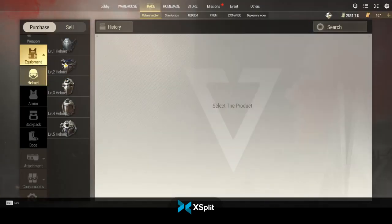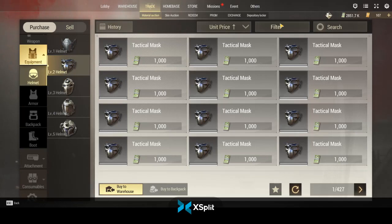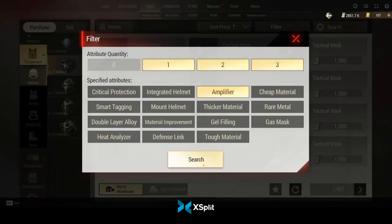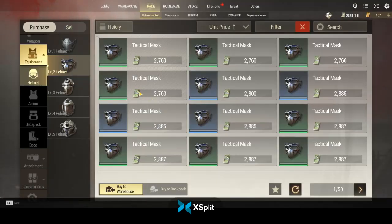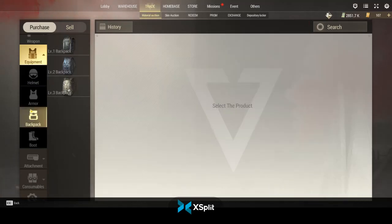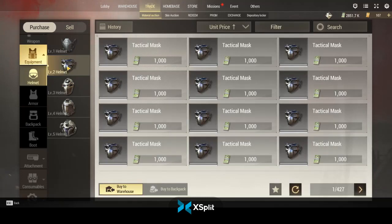One of my favorite budget builds is just a 3K armor — I run it all the time, especially when cheats are bad. Then pair it with a level 2 helm with an Amplifier mod, because about 80% of the game is sound — that's how you detect people for the most part. Snipers are the only thing you can't really hear because they'll be eyeballing you from afar.